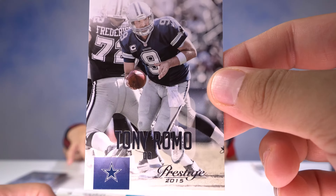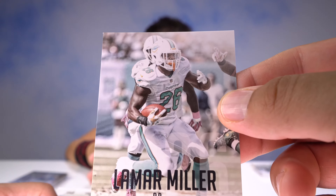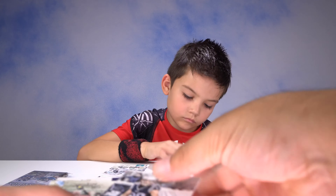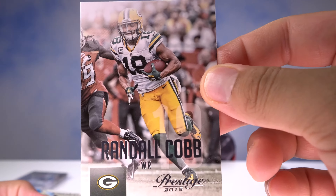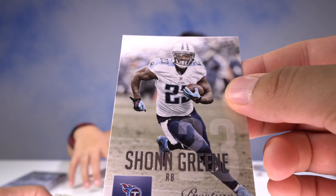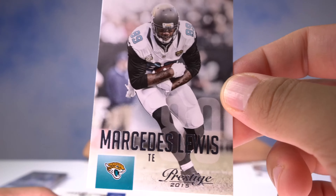Tony Romo, QB of the Cowboys. We got Lamar Miller — he's a Dolphin, running back. Sammy Watkins of the Buffalo Bills — unbelievably talented. Danny Amendola, wide receiver of the Patriots. Randall Cobb out of University of Kentucky, baller for the Green Bay Packers. Sean Green in beast mode, running back of the Titans. We got Mercedes Lewis looking to bowl some people over.